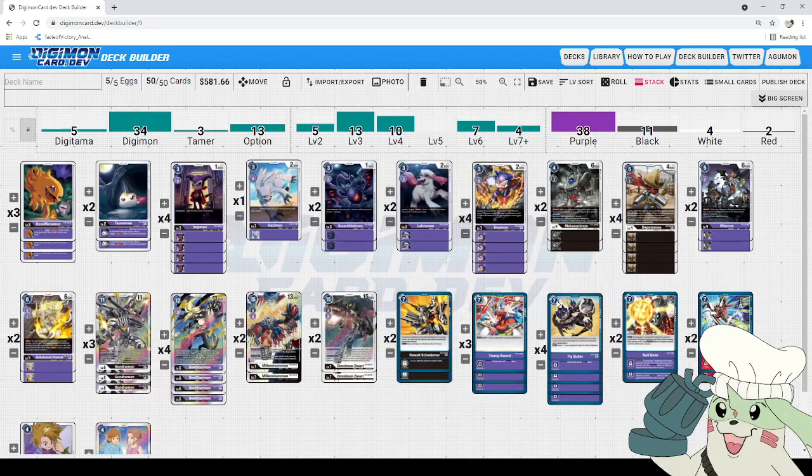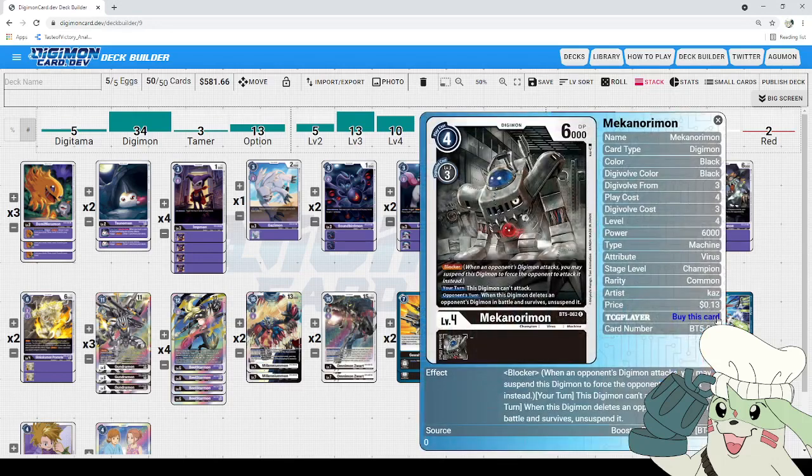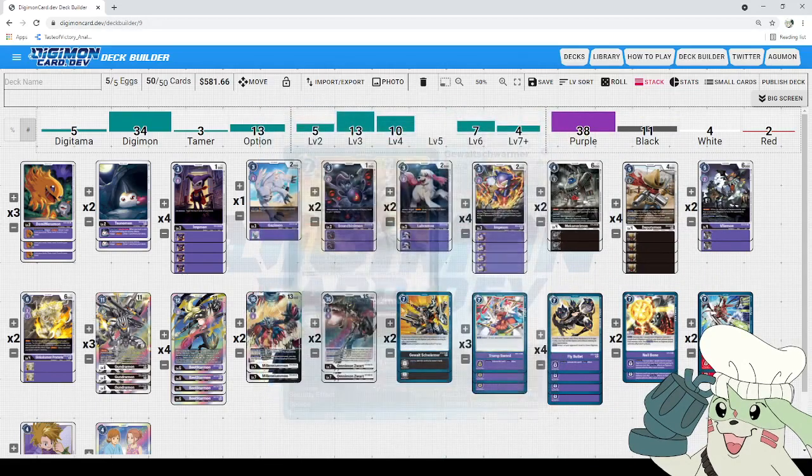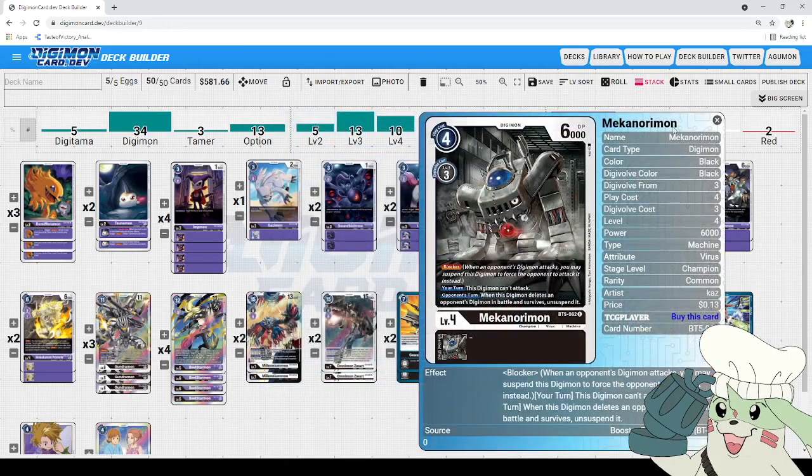Next up, we got our champion lineup — and this is where it ends, we're not running any ultimates. We start with a tech choice: Mekinorimon. It's a blocker, 6,000 DP, only four to hard-cast, and three to Digi-volve into. Blocker your turn, and on an opponent's turn when this Digimon deletes an opponent's Digimon in battle and survives unsuspended — that's a hard counter to Rookie Rush. It's only four to play, so we don't need Black Rookies since we'll usually be hard-casting it. It also gives us an option to play Jewel Charmer early if we don't have other Musketeers, and helps some matchups that would otherwise rush us down.